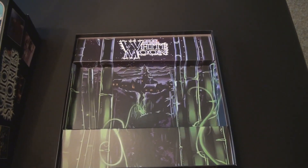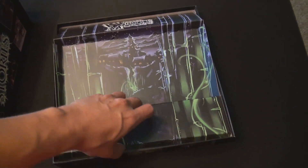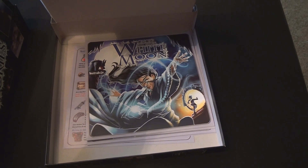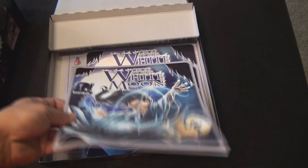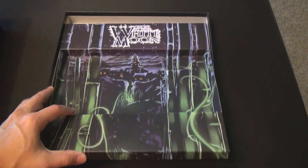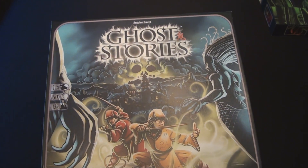As I mentioned, all that's inside here right now is the insert. Underneath the insert I have put some of the additional manuals. The original game ships with some language manuals that are different than the US English version, and I've just kept everything inside here underneath the cardboard insert itself. Pushing that aside, let's look at the inside of Ghost Stories itself.